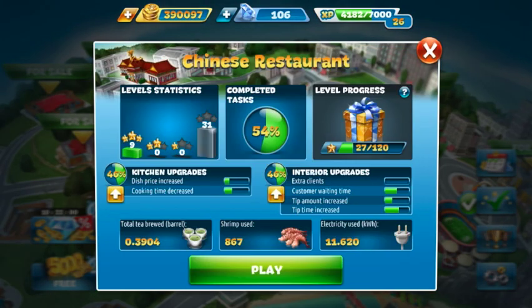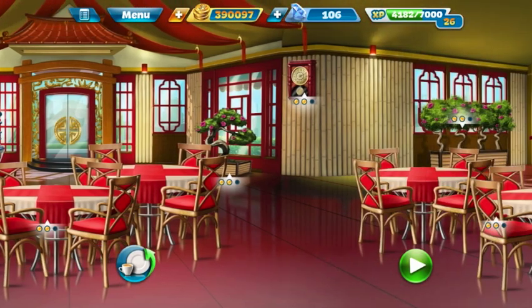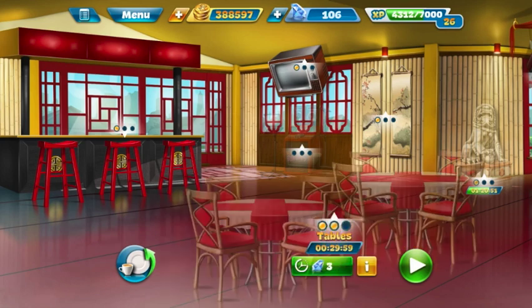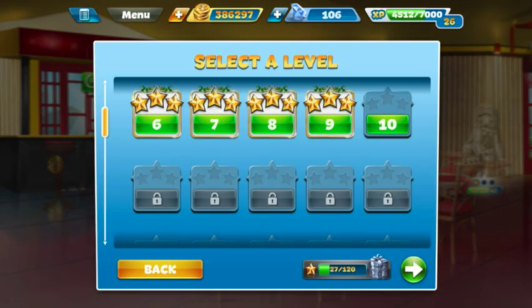We're good on kitchen upgrades for now, we're going to go into the interior. I'm trying to get everything up to level two. Right middle is good so far. We're not going to upgrade the statue, the painting, or the karaoke machine even to level one, but we're going to do the tables, the TV, and the barstools. Now we're going to go ahead and jump into level 10.